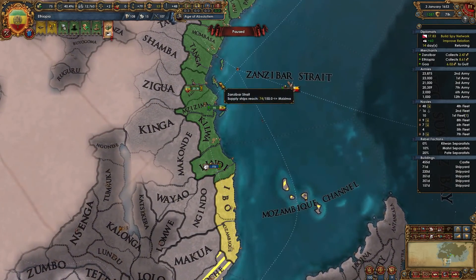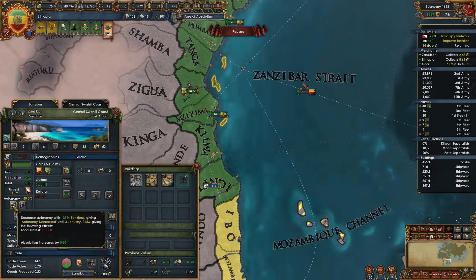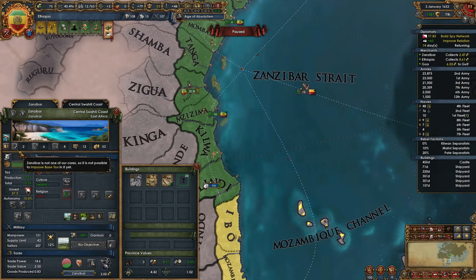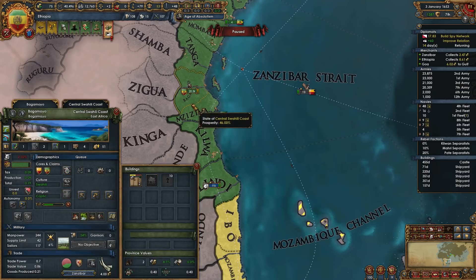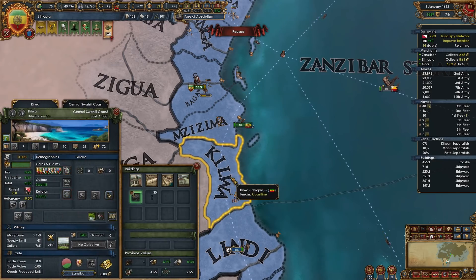That is already a state. We know we're going to have unrest here, so let's just lower autonomy for the extra absolutism. We also turned that edict off. Fort is halfway done — it'll take care of the devastation. Eventually.